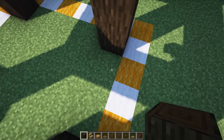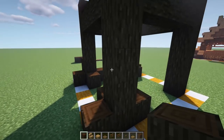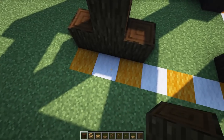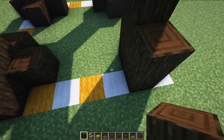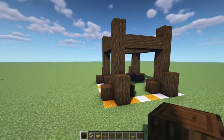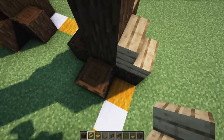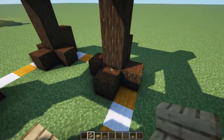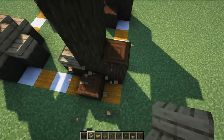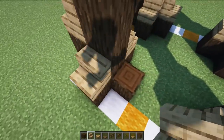Repeat on this side — surround that beam with a one all the way around. Same thing on this side: beam in the corner, one on this side, one on this side. In the back do the same as the front: one and two on that back side, one on each side. Then grab our oak stairs and face them downwards right here on all of the logs we just placed, going all the way around. Once that's set, let's put some fencing.